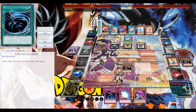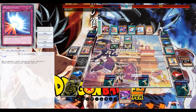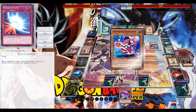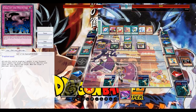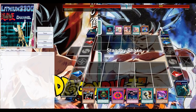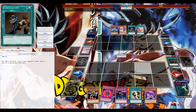I can banish his Tiramisu, but the Madolche deck runs two Tiramisu in the extra deck, so it's just a matter of time. Even with a potential Torrential Tribute he can activate the second Brilliant Fusion and Instant Fusion as well. The ceiling of the attack is just too high anyway.